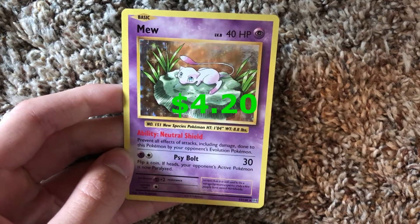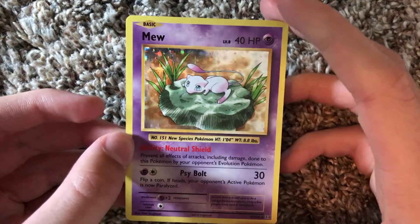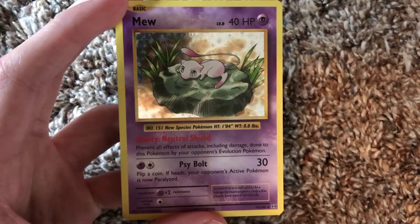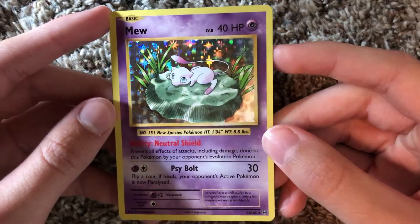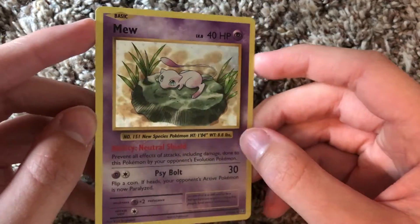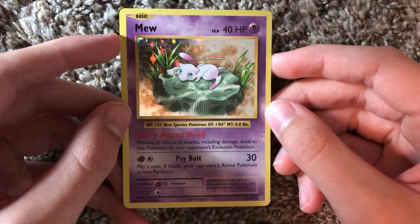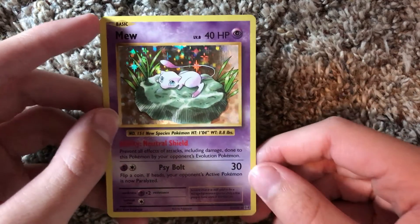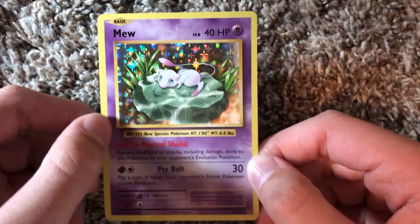And the last card in this pack is - a holo Mew! Oh my gosh, no way. I don't have a Mew. Oh, look how awesome that is - that Mew looks amazing, dude. That Mew is epic. Holo Mew - that looks sick, man. Holy cow. Look at that background - it's like stars and stuff. I don't have a Mew yet, and to get a holo one out of the remastered version of the first edition - that's just so awesome. I will definitely be keeping this one safe and sound. Let's put it up there with the Electabuzz. Here's the code card.